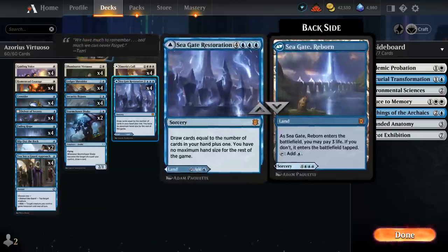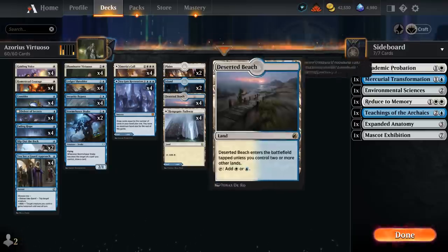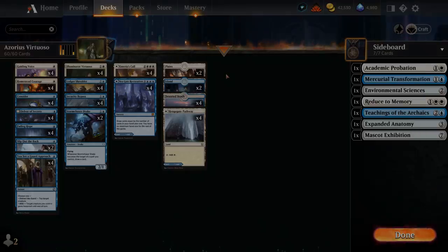Looking at our mana base: we've got our eight Mythic Rare lands, and not a ton of other lands, as we want to keep the spell count high for connive and the instant and sorcery count high for Delver of Secrets. So just two of each basic land, four Deserted Beach, and four Pathway. That's our deck — now let's jump into some games and see how it does.